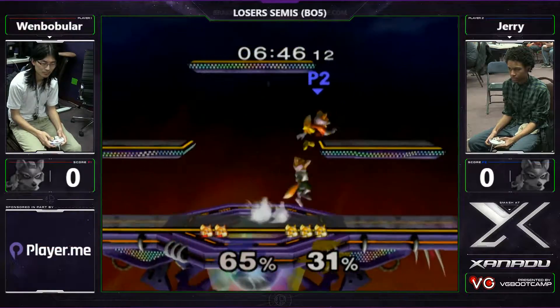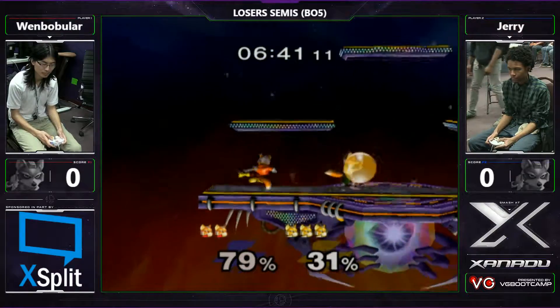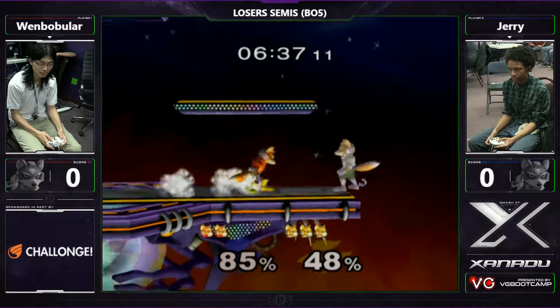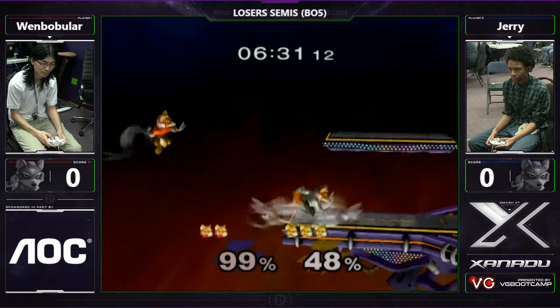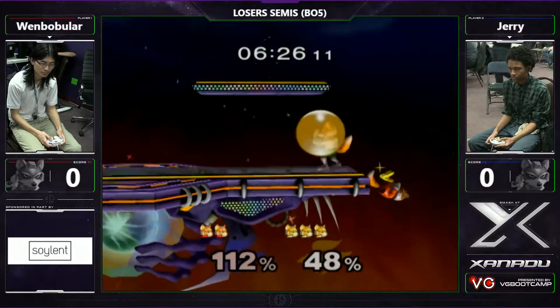It's like perfect pivoting or super wave netting. Isn't pivoting two frames? Okay, gotcha. I think perfect pivot is dash one way and then... actually, it might be one frame to release from the stick to neutral, because you have to input the opposite direction. Doing an F-smash out of a pivot, as Martin says, is like a two-frame window. Pretty sure.